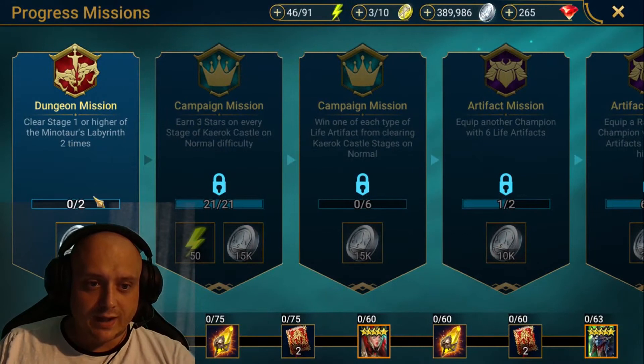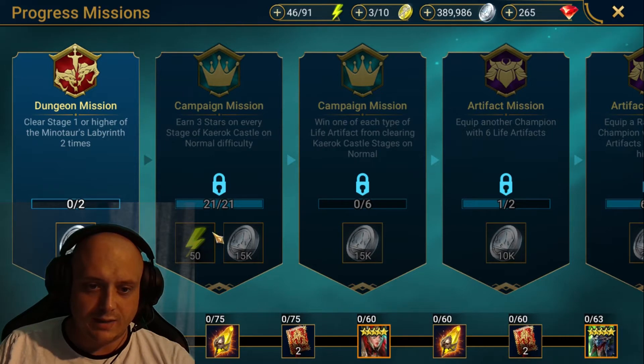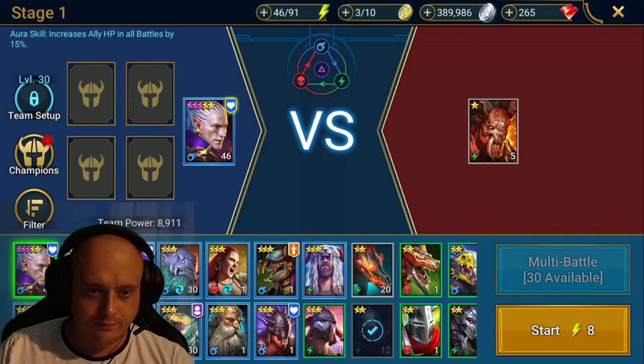Which is to clear Stage 1 or higher of the Mirror's Labyrinth 2 times. I'm hoping if I clear Stage 1 and 2, get past that and get the 50 energy, I can keep pushing on. I'm going to try and do this with just the Kael because I don't want the scrolls going anywhere else. Everybody else here is just food for either leveling the Kael or possibly towards the Fusion.